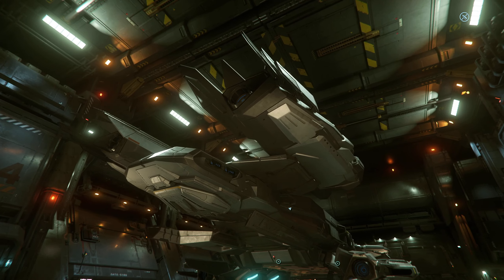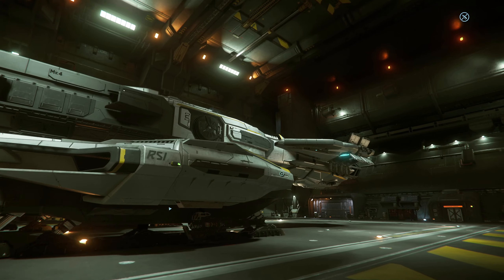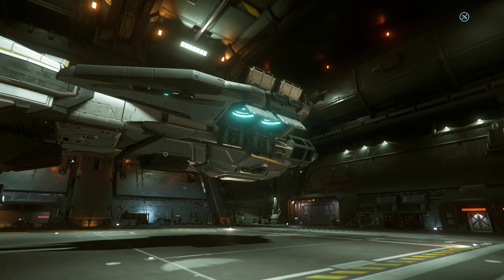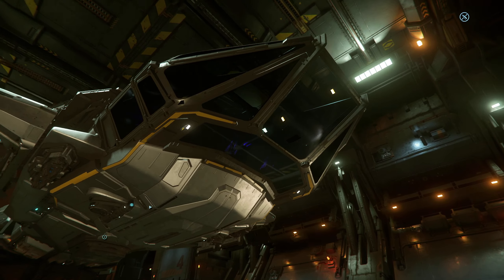Hello guys, welcome to another Star Citizen video. Today I just felt like doing something silly. I haven't flown this Constellation Taurus for a long time. Just do a brief walk around — you guys know what the Constellation is. There's supposed to be a cargo variant, but today I kind of want to take it out and do some bounties with it, primarily so I can use all the missiles it has. I think it has like over 25 missiles. I have literally never done that with the Constellation, so we'll see how it goes.